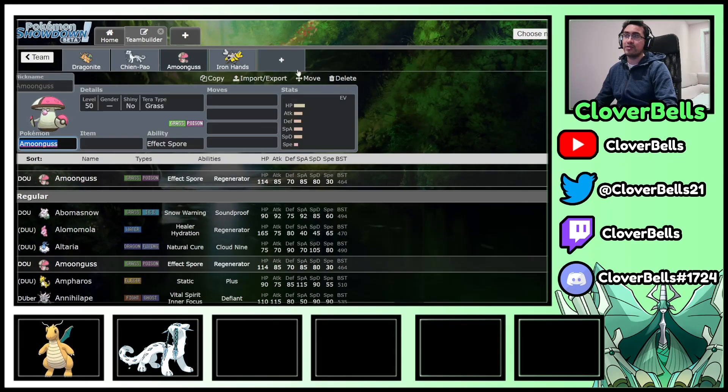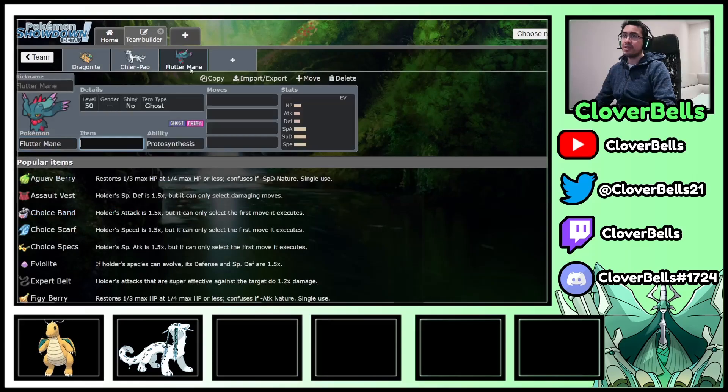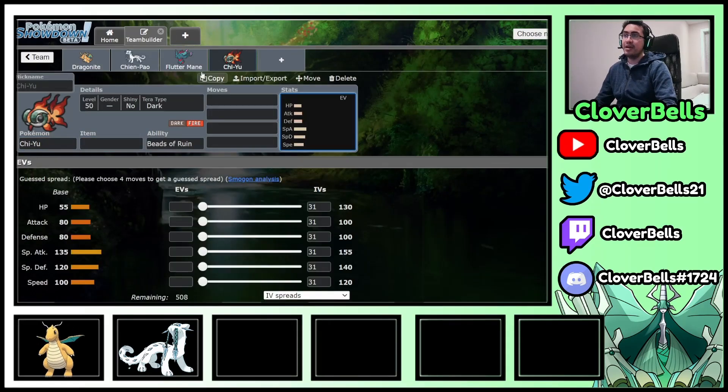I'm going to bring back Flutter Mane and Chi-Yu — adding a special attacking element to the team. This was part of our original team building video where we did the Flutter Mane and Chi-Yu series. With the support from Chi-Yu dropping special defenses, Flutter Mane and Chi-Yu itself just exerts a lot of pressure, because they're both very strong special attackers with base 135 Special Attack. I'm also going to consider adding Scizor.